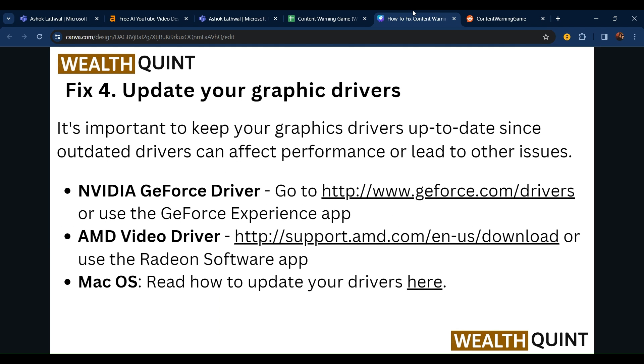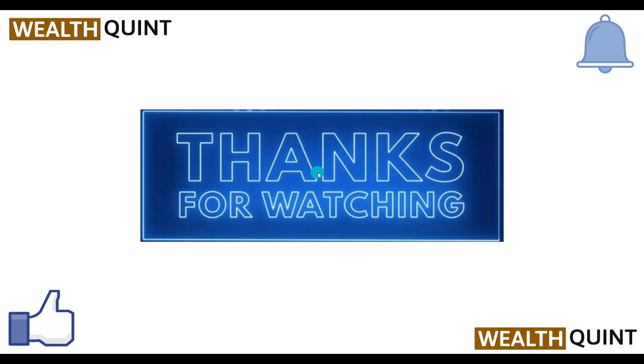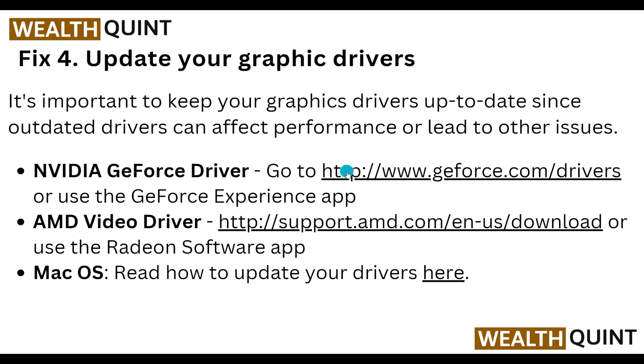The fourth step is to update your graphics driver. It's important to keep your graphics driver up to date since outdated drivers can affect performance or lead to other issues. For NVIDIA GeForce drivers, go to geforce.com/drivers or use the GeForce Experience app. Click on the GeForce website at nvidia.com to download and update your driver.